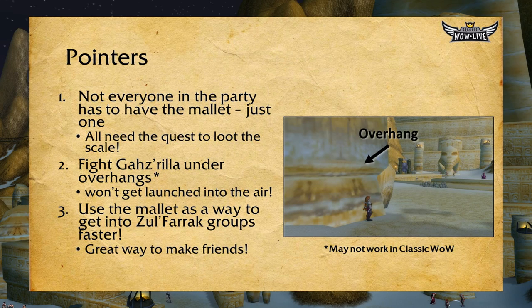Number one: not everyone in the party has to have the mallet, just one. So if you took the time to get the mallet, you can be the one to bang the gong — but everyone needs to have the Gazrilla quest in order to loot the scale, so make sure everyone has it. Number two: Gazrilla has an ability that knocks all players around him up in the air, causing fall damage. There are overhangs near pedestals or pillars around the pool area — there's a picture here showing a character standing underneath one.